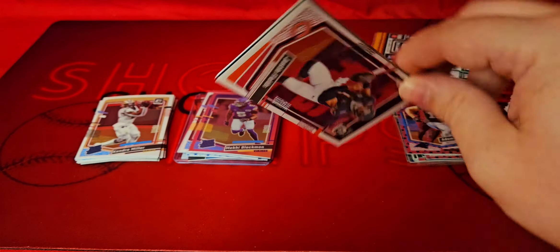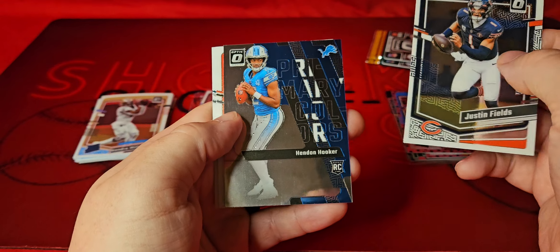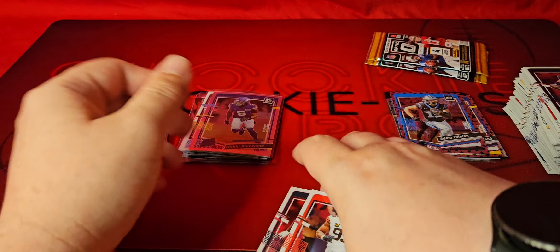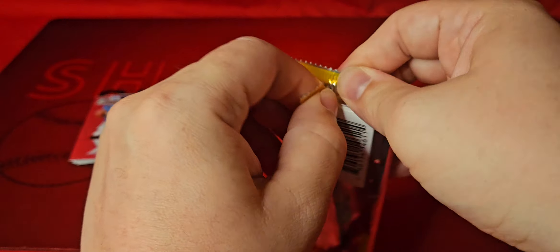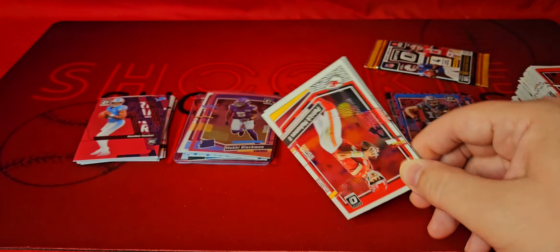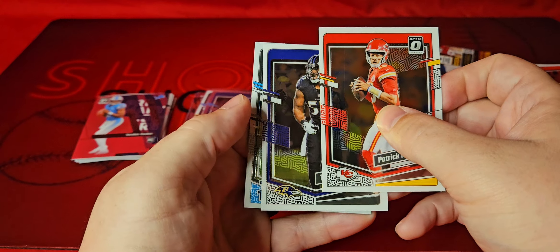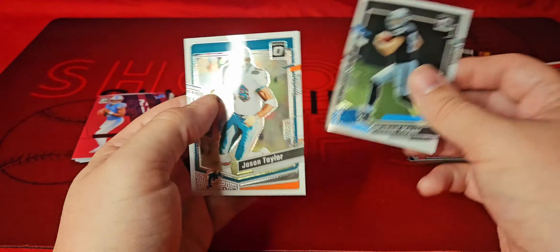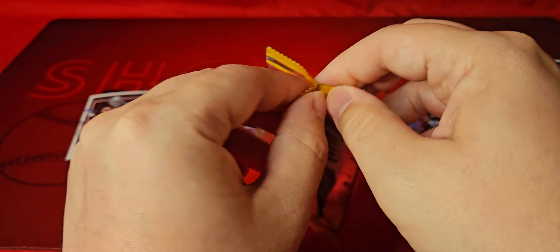I appreciate you guys sticking around — if you're still watching, hit that like button, comment down below what you think of this box. We got Hennon Hooker on the Primary Colors insert. If you're new, hit that sub button — it helps me get my channel noticed, get closer to the thresholds I'm trying to get to, almost at 800 subs. Where's our last pack — should be a Star parallel. We have Terrell Suggs, should be a Raider rookie. Raiders — Michael Mayer, not too bad. Him and Brock Bowers this year should be pretty decent — almost training camp, definitely excited for football.